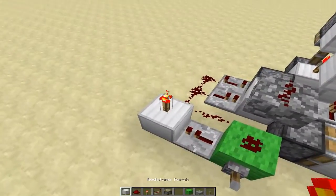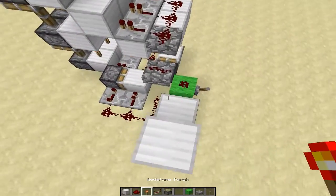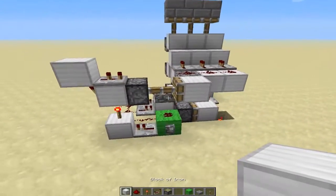We're going to put a torch here, another block on top of that torch. We're going to have another torch sticking out here, and then a repeater set to two ticks. From here, we're going to have another piston.